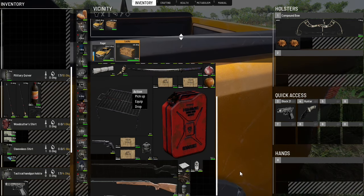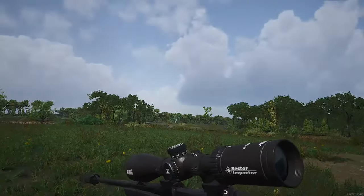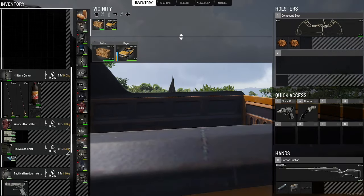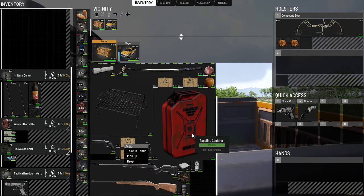From the traders, I went ahead and decked out some of this stuff. We got a suppressor, a scope, and a couple of magazines for the Carbon Hunter. And I got us a couple of magazines for the Hunter 85.